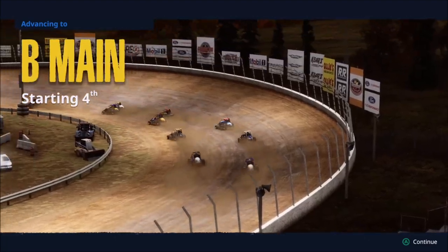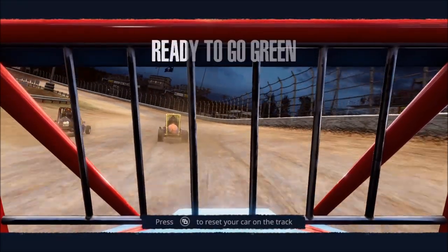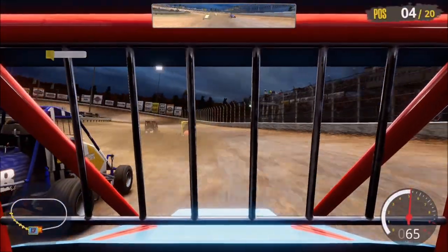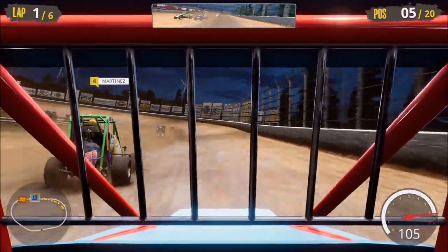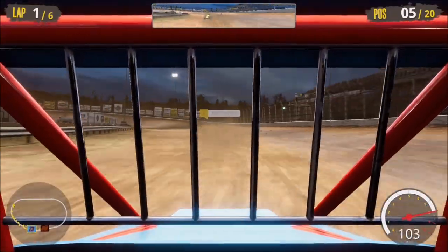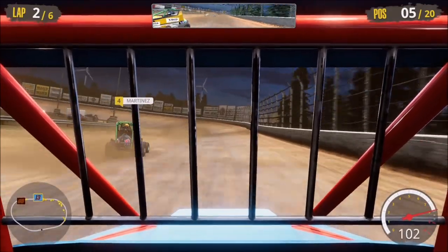Our goal in the B main is to make it to the A main. Top five from the B main advance, and we're starting fourth outside of row two. If things start to spread out like they did last time, that gives us a better chance — simply because we don't turn this into bumper cars like we saw at the previous track. I'm trying to give everybody plenty of room. He does a little slide job on me, so now we're on the inside trying to hold him off. We do a little sliding of our own and unfortunately he gets right back by us.